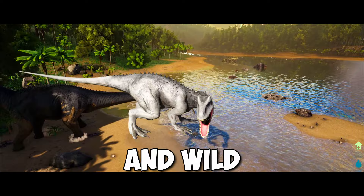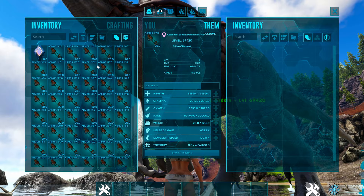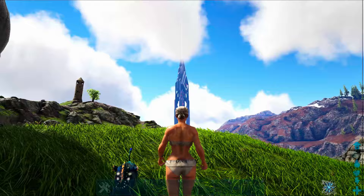How to spawn in a tamed and wild Indominus Rex. If you stick around, I will also show you the code for the ascendant Indominus saddle.